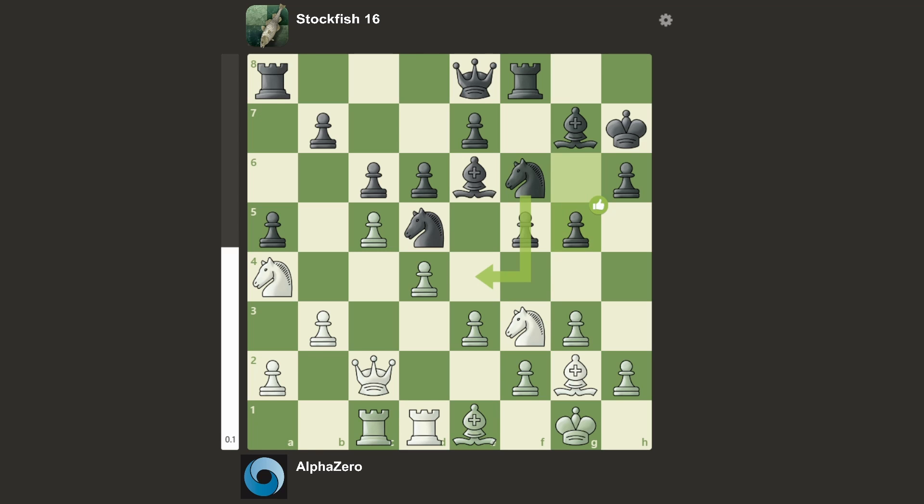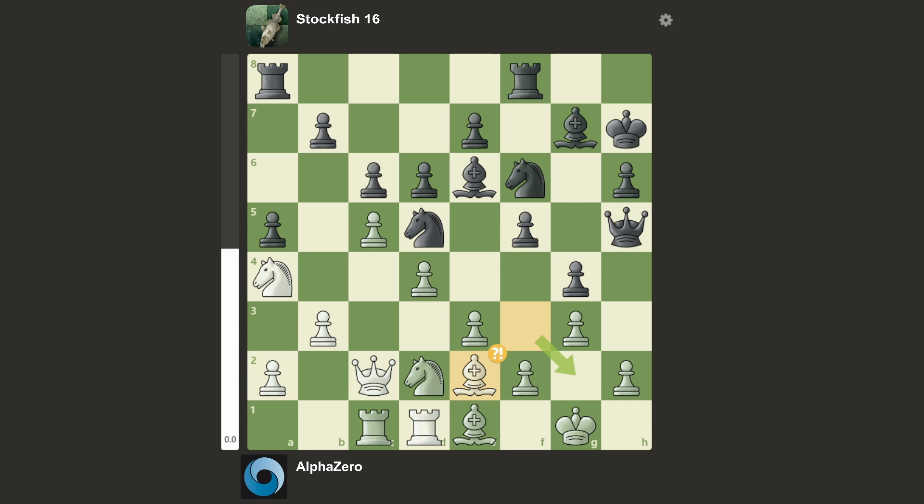Just hang on. We have g5, pushing on the kingside, looking to get some attack. We have Nd2, a very, very passive-looking move in my opinion. We have Qh4, Qh5 from Stockfish — that's apparently an inaccuracy, I don't know why really. We have Bf3, which is a mistake, attacking the queen, because of g4 making the bishop go away. So AlphaZero goes Be2, which apparently also is an inaccuracy. We have Qh8, a typical engine move, just moving the king a square before going all-in on the attack.